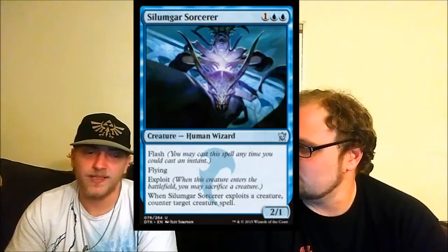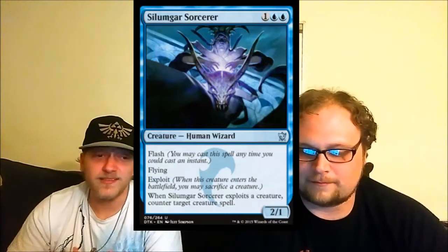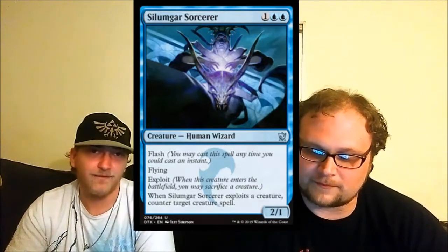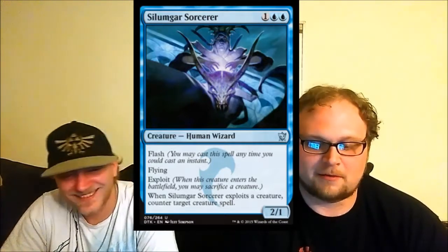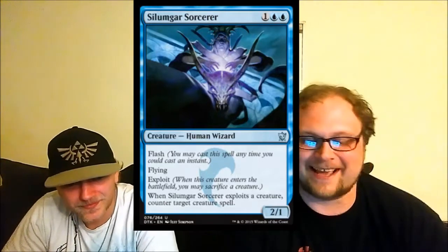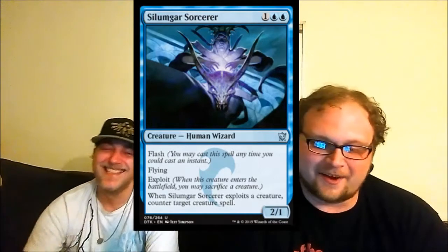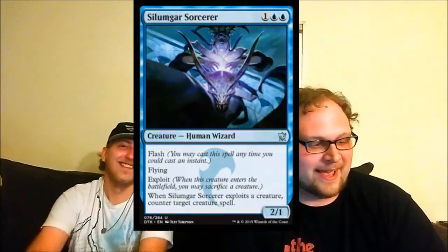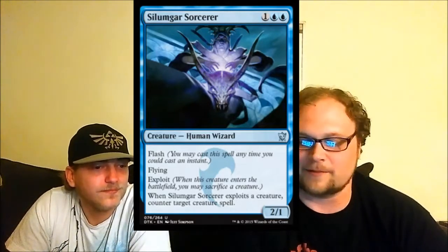I love the flavor for Silumgar Sorcerer — there's a conspiracy about whether these people are working for or against Silumgar. My bet is that most of them are working against Silumgar, trying to take down the dragons. Silumgar Assassin can kill Silumgar, this can counter Silumgar — maybe they're working against him. Vive la résistance! I'll memorize the South Park resistance song to sing while exploiting my creature at the pre-release.